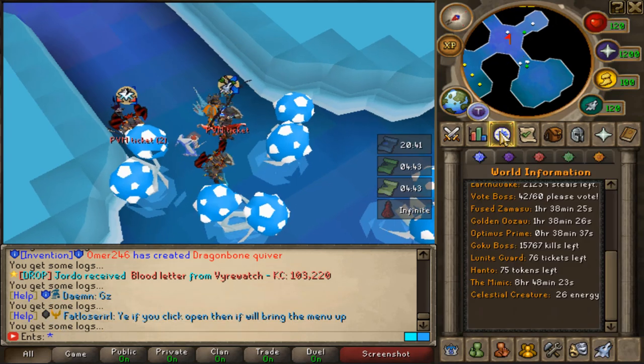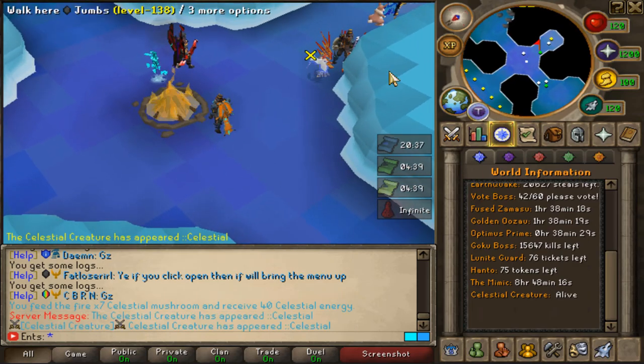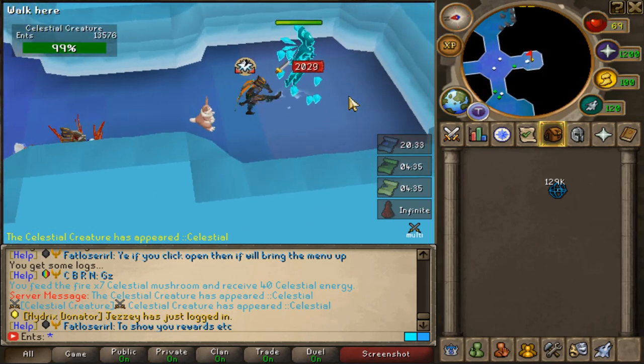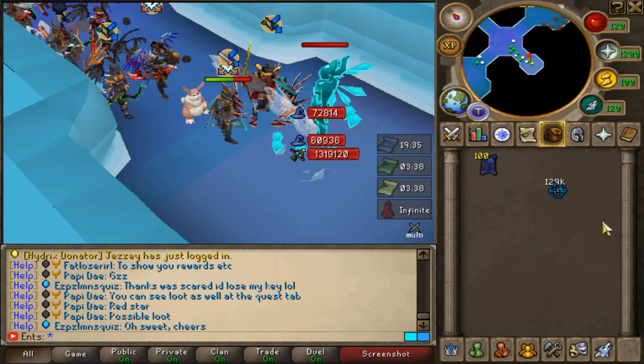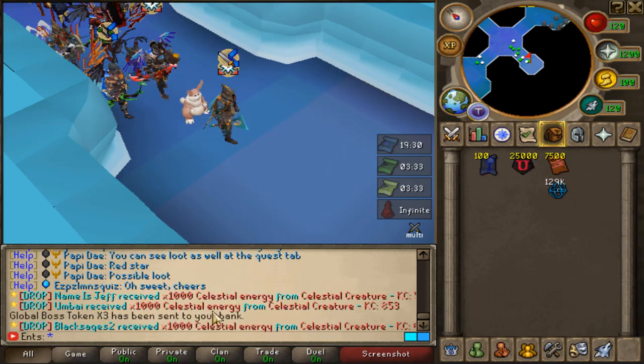Let's spawn this lesser creature and after the celestial creature we're going to spawn the luna guardian. But first let's find out what we can get as a drop from this beautiful celestial creature. The moment of truth - can we get some extra energy? No we can't, only three traps.